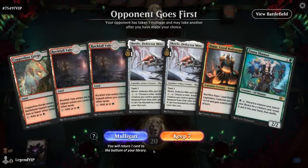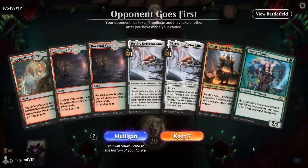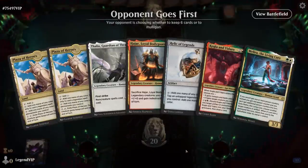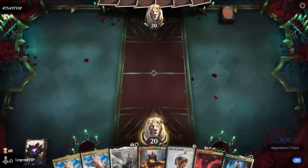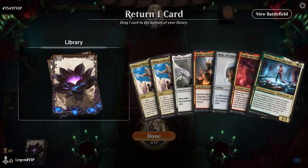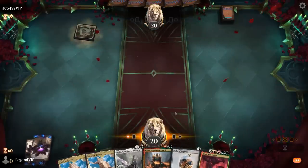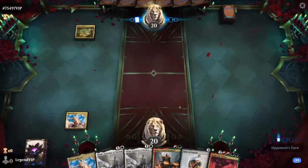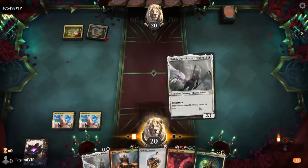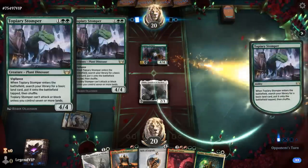Game five, we're on the draw. We mulligan into a hand with more potential, though we ditch Melira and hope for a third land. A second Thalia is a little awkward, so we lean toward just playing Thalia. A Stomper comes down for ramp — the opponent is going big. That land helps. We play Katilda and attack for two, and with a land we could cast Kogla next turn.